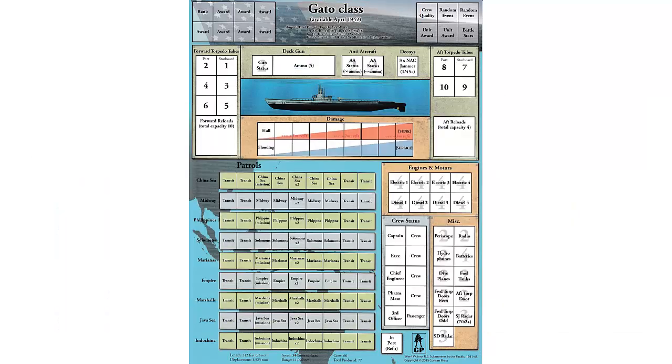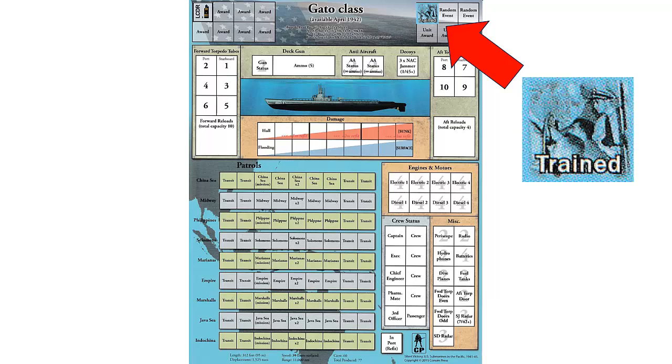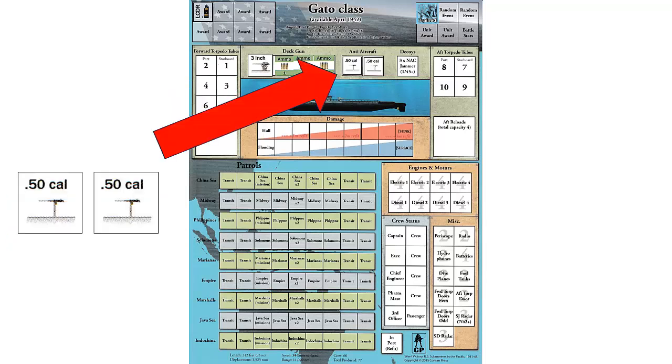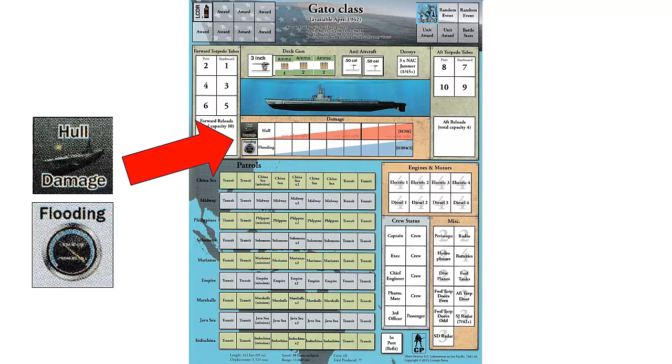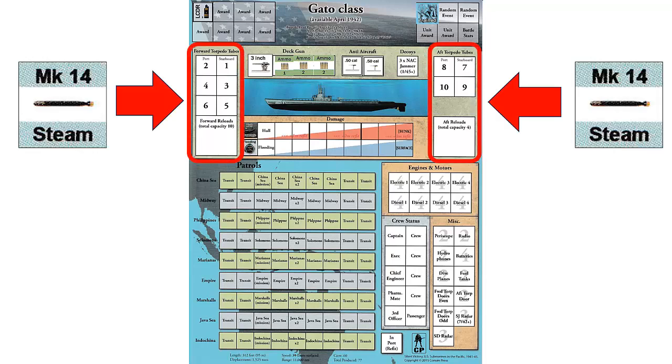Now let's start placing the markers. First, we'll place the starting officer rank of Lieutenant Commander, which is the first of three possible ranks. Next, we'll place the trained marker in the crew quality box. Then, we'll place the deck gun and the amount of ammunition indicated on the mat. We then place the anti-aircraft gun markers — for game purposes, these have unlimited ammunition. No decoy markers are placed at this time, since the patrol start date is before January 1945. We then place the hull damage and flooding markers next to their respective tracks. We then place our 24 torpedoes in the forward and aft torpedo tubes with the balance in the reload areas.